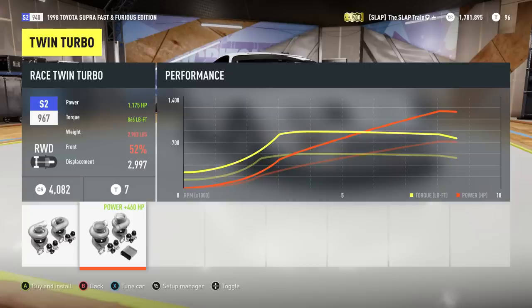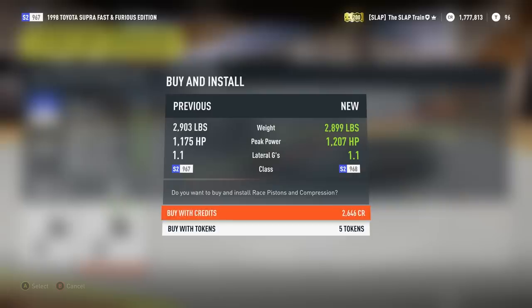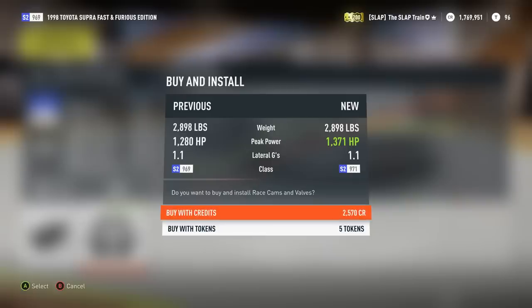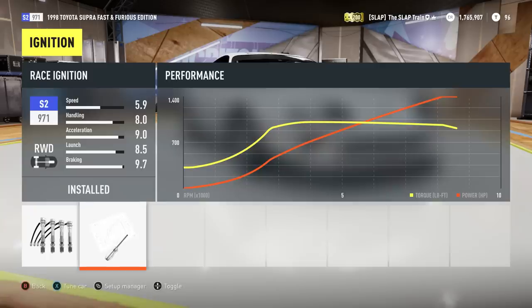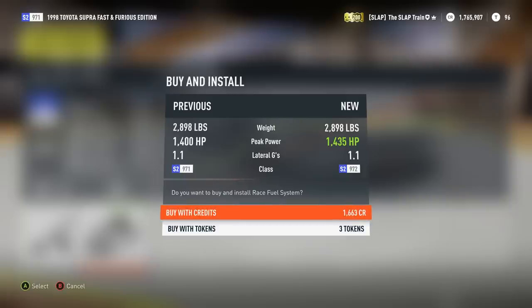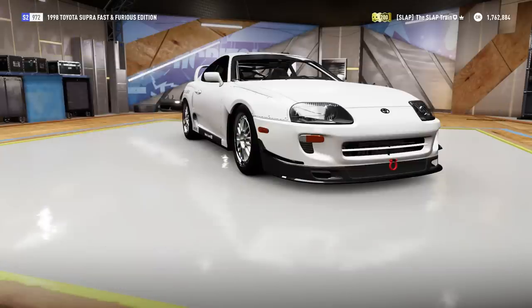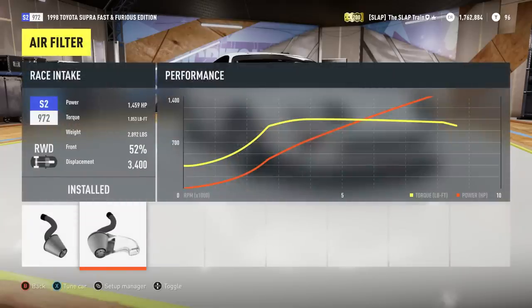Oh my god, 460 horsepower on these twin turbo racing upgrades - it's gonna be a badass car! Someone told me you get about 500 horsepower on twin turbos, I didn't really believe them, but damn - 460 horsepower. We're almost hitting 1300 horsepower, we're at 1280. With camshafts it's 1371 right now - this is incredible. We just cleared 1400 horsepower with two more upgrades still to go, 1435. Can we beat 1500? We're gonna go 1451 for the finishing touches - that is absolutely mind-blowing numbers.